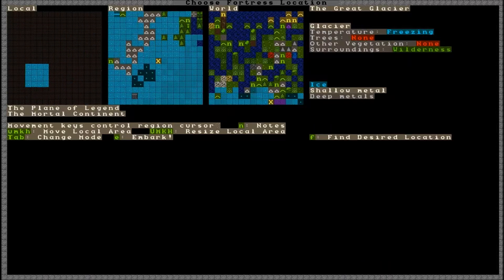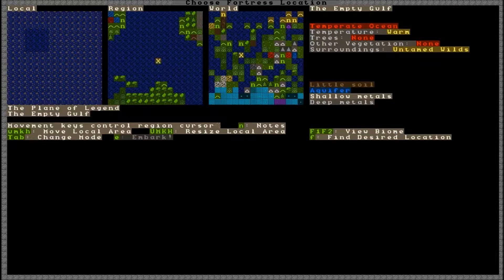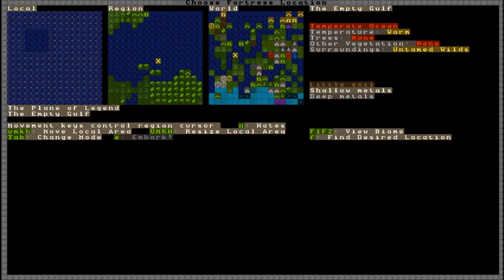So this is the world. On the farthest right it says 'world' — this is the macro version of what's going on. In the middle is a region. See how my X is now over the little tree on the world map? In the region there's really not much here — there's a bunch of oceans and stuff. And on the very far left is local — as you can see, there's just forests.